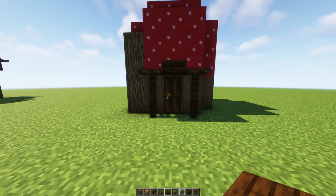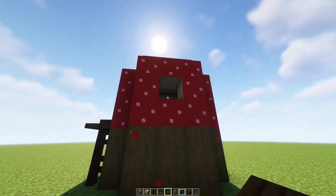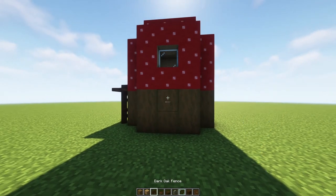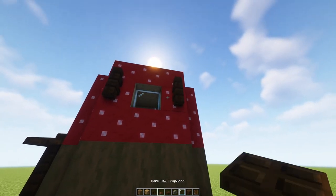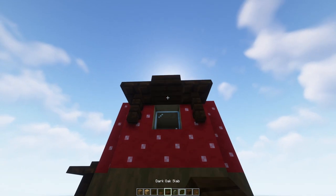We're going to do a really similar thing around two of the windows. Head to the side — I'm going to put some glass in there — and like the door but a little shorter: one piece of fence on each side, one trapdoor, and then the slab in the middle.